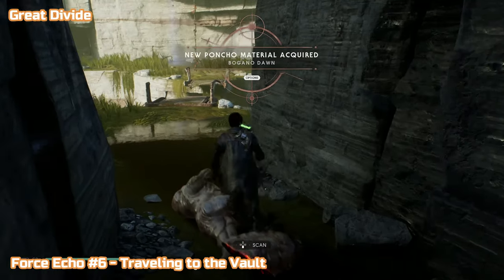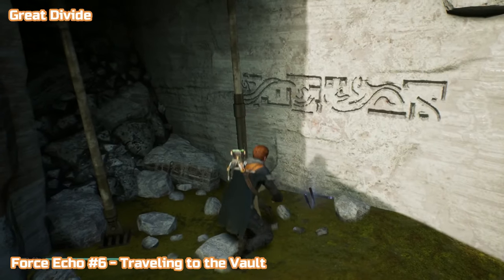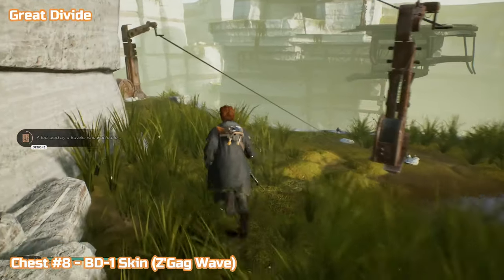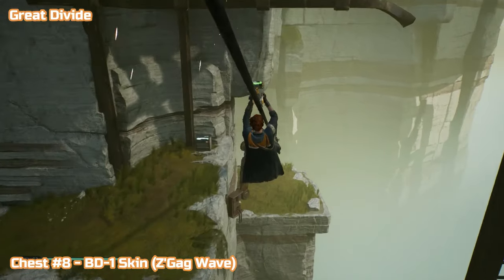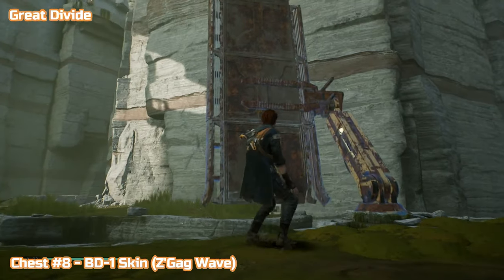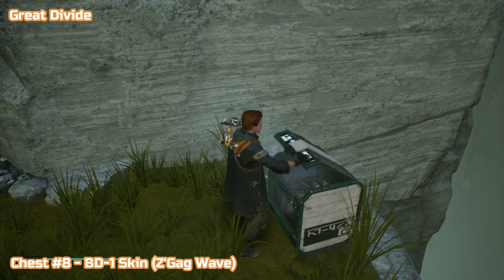Next is force echo number six — just across this gap and off to the left into this little cave, just here on the right: 'Traveling to the Vault — this tool was used by someone eager to reach the vault.' After that is chest number eight — BD-1 skin, Zee-Gag Wave. This is where the big Oggdo would be again — story path — but you need force push to push this bridge over, and the chest is right in front of you. A nice new skin for BD-1.